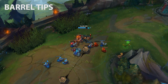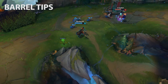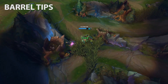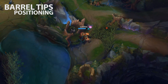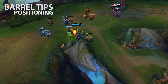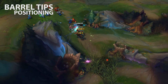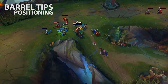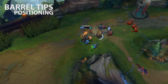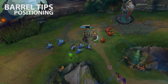The next section covers barrel tips. Since Gangplank is now a champion of barrels, I'll cover three basic tips: positioning, the quick barrel, and the three-barrel combo. For positioning: in the early game, position a barrel under your feet wherever you're farming. This does two things — if your opponent engages on top of you, you can blow up the barrel immediately for free damage right away, making the trade go well. Second, it should put people off engaging on you in the first place, helping you get to mid and late game without problems.